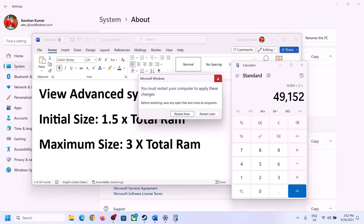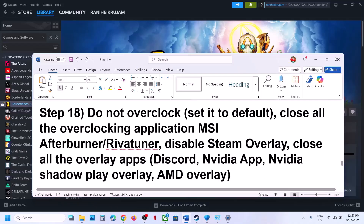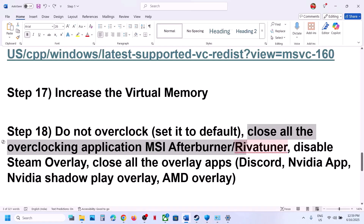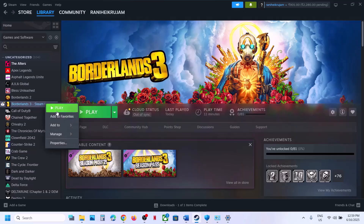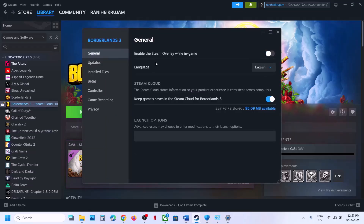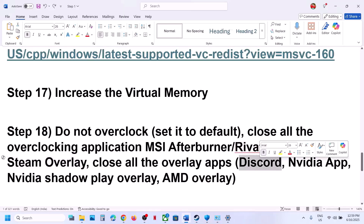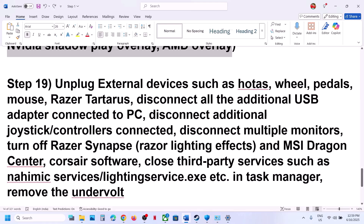Click OK, Apply, OK — then restart your computer. The next step is to not overclock your system. If you have overclocked, set it back to default and close all overclocking applications like MSI Afterburner or Rivatuner. Also disable Steam Overlay — go to Steam, right-click the game, select Properties, and turn off Enable the Steam Overlay While In-Game. If you have Discord, go to Discord settings and turn off overlay. Turn off any NVIDIA overlay as well, then launch the game.